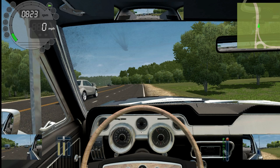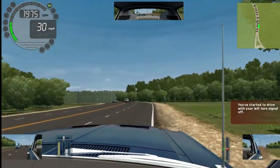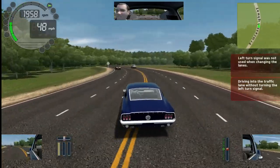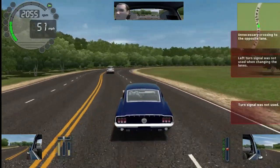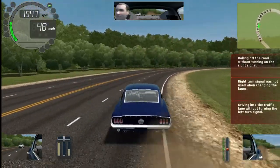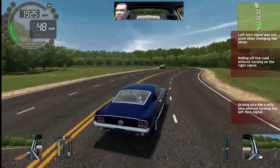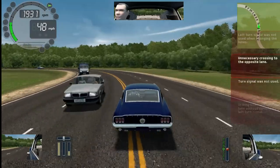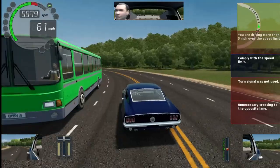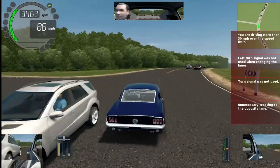Some people are using wheels, some people are using a regular joystick, some people are using the keyboard — so it depends on your key binding. To get mad at me for what you got your key binding set at is just one of those. It's just ridiculous that you get threats. In real life, you have to hold the brake down to get the car out of park.